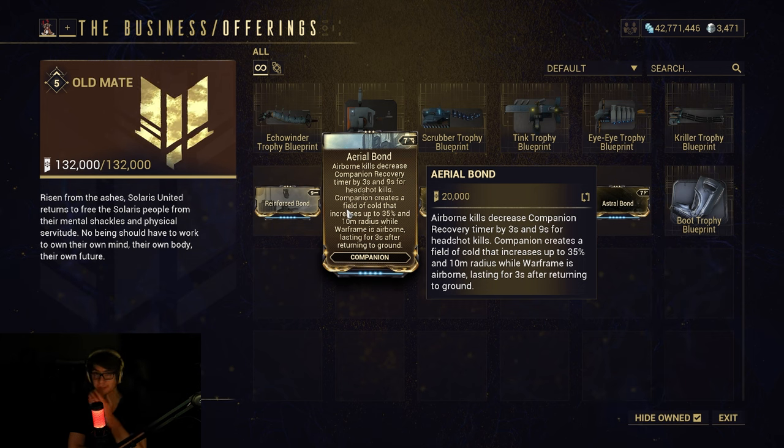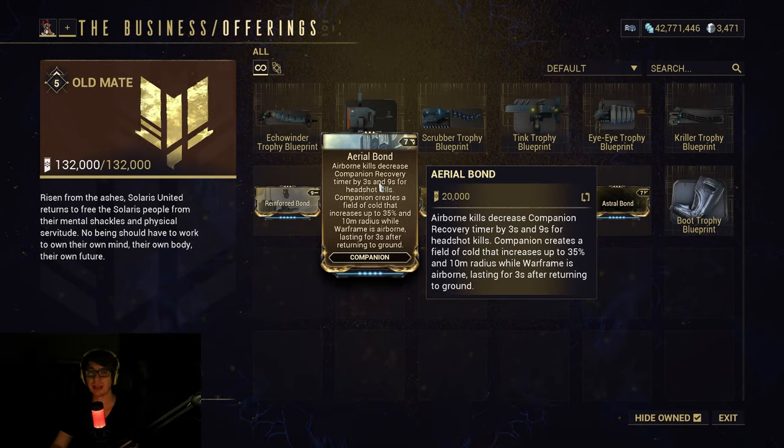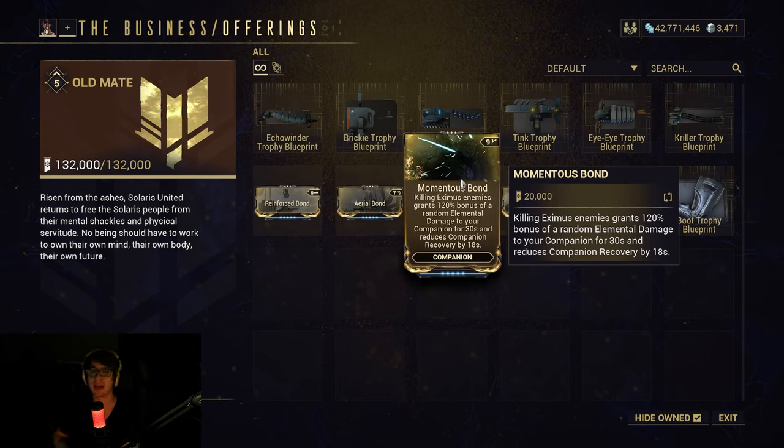Aerial Bond: airborne kills decrease companion recovery timer by three seconds, and nine seconds for headshot kills. Companion creates a field of cold that increases up to 35% in a 10-meter radius while the Warframe is airborne, lasting three seconds after returning to the ground. I personally don't like this one too much. Momentous Bond: killing enemies grants 120% bonus of a random elemental damage to your companion for 30 seconds and reduces companion recovery by 18 seconds. That one actually seems pretty decent — your companion can apply status and you can do more damage with condition overload type builds.